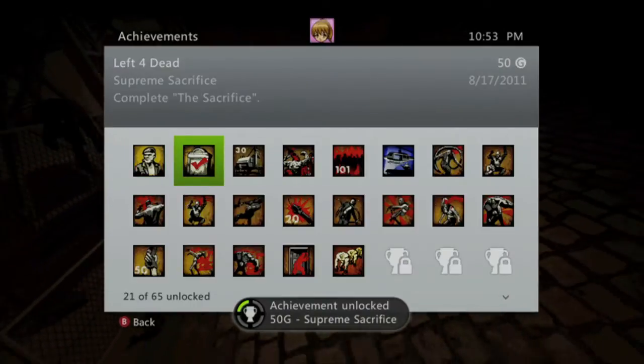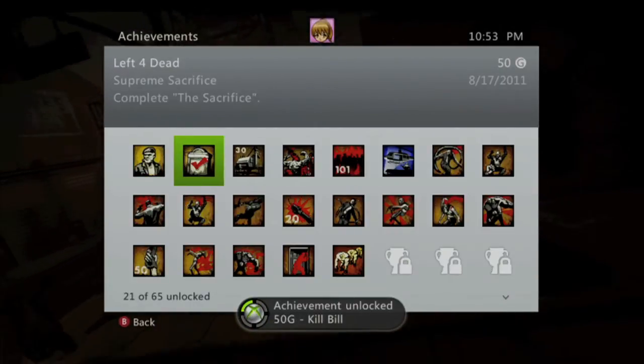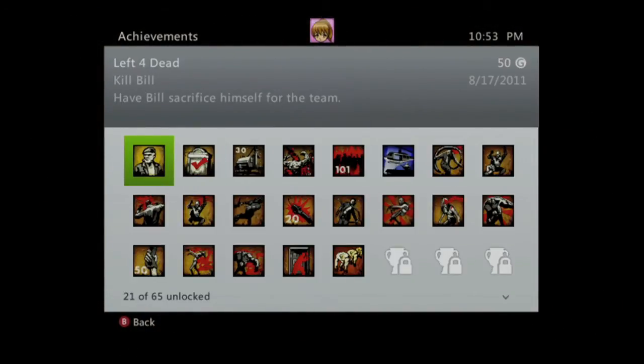The first achievement is Supreme Sacrifice for beating the campaign, and the second one is Kill Bill for using Bill to make the sacrifice. That's a good 100 gamerscore for all that, and that's all there is to it.